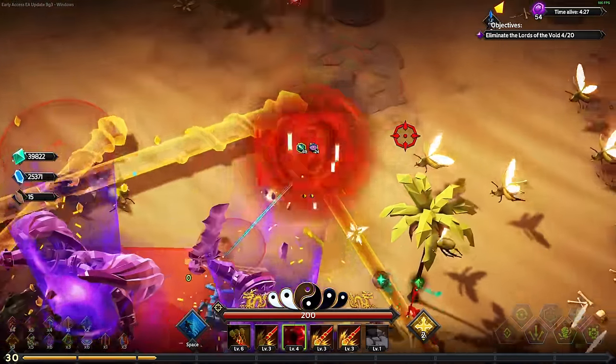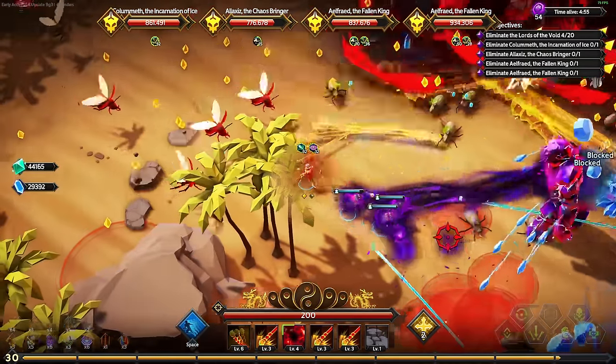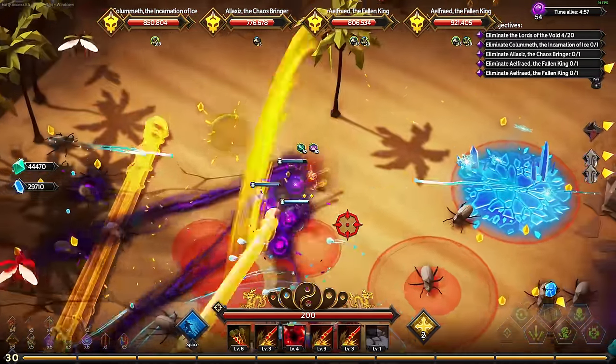We are actually forming something quite powerful I think. What are my clones doing? These shadow clones are going crazy - they have like leech effects.